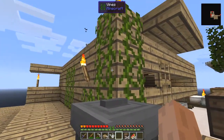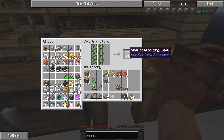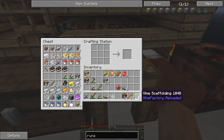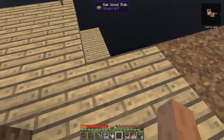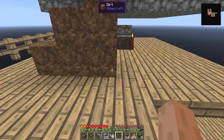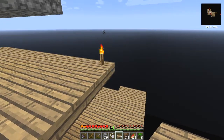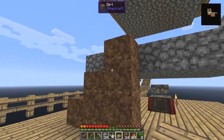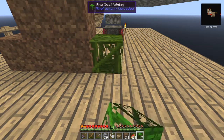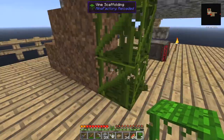I also got some vines when I was down below, and I've been planting those over time. Now I've got enough to make eight vine scaffolding - can't count! With eight vine scaffolding I can easily climb up. Let's go and quickly finish off this construction, because you can put the vine scaffolding down by right-clicking it and then shift right-clicking, and it goes up and up and up.